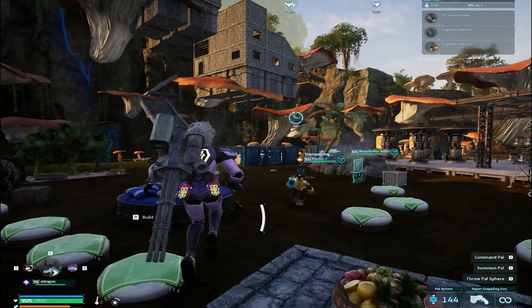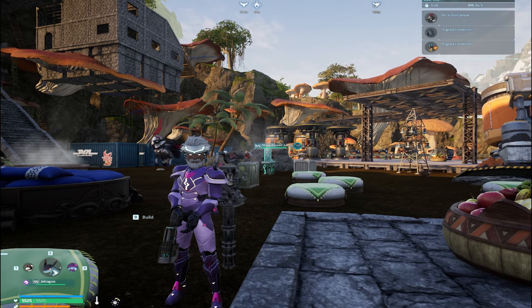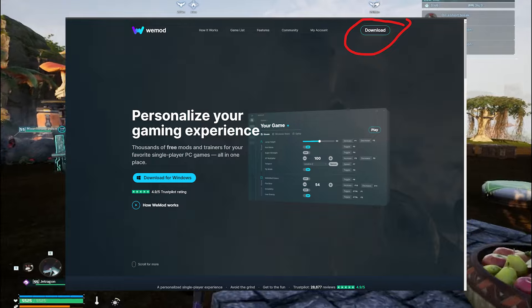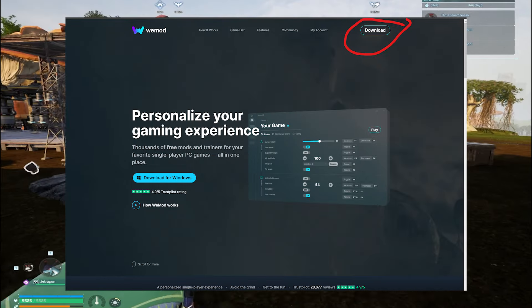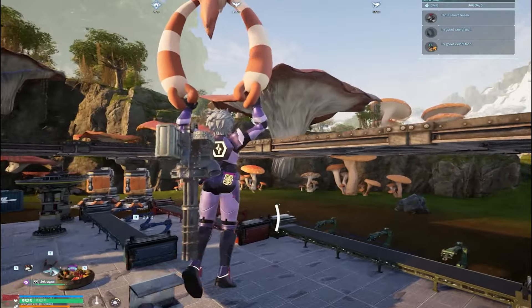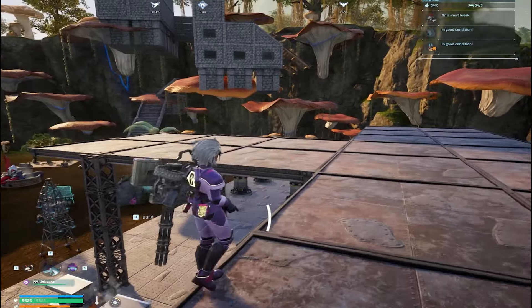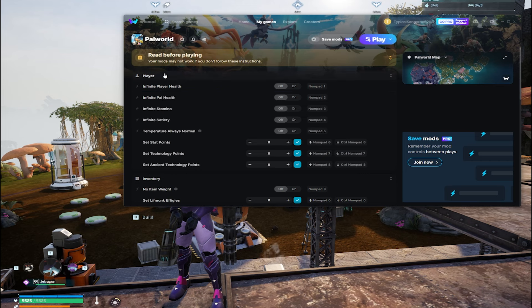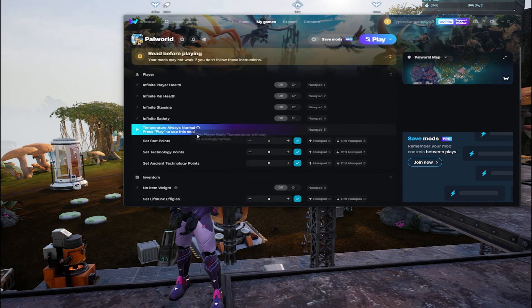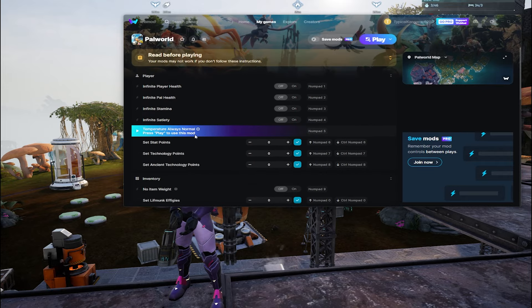I'm not sponsored by this website or anything, but what we are going to do is go to wiemod.com. Once you go to wiemod.com and download it, it will ask you which game you want to use their cheats on. We're going to press Palworld. Then once you download that and go through with that, you're going to get this mod menu right here. We're going to go through every single one of these mods and show what this has.